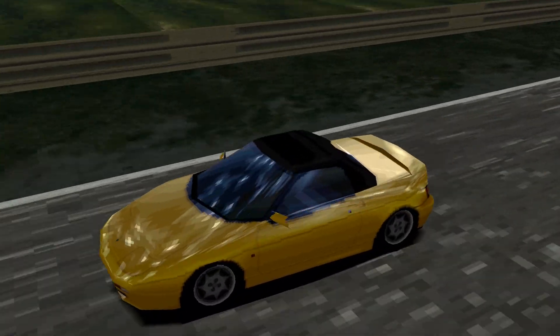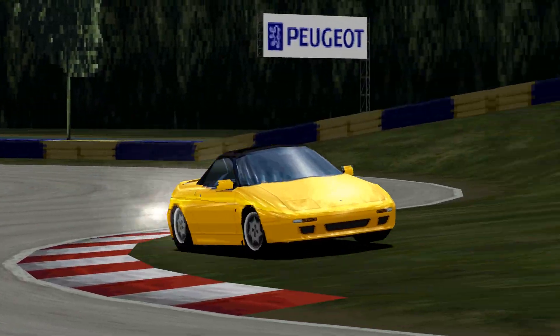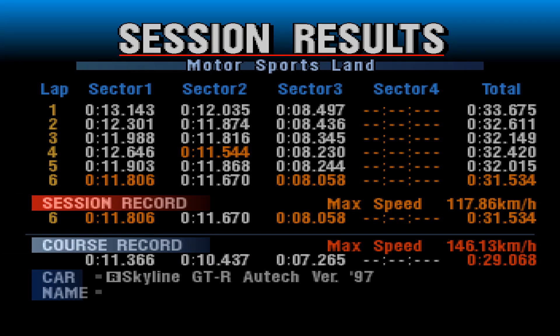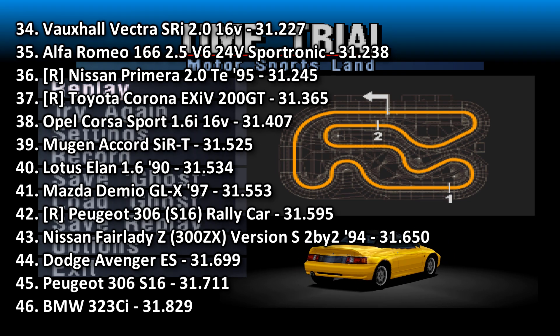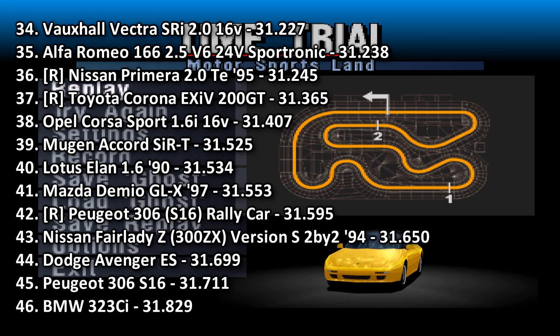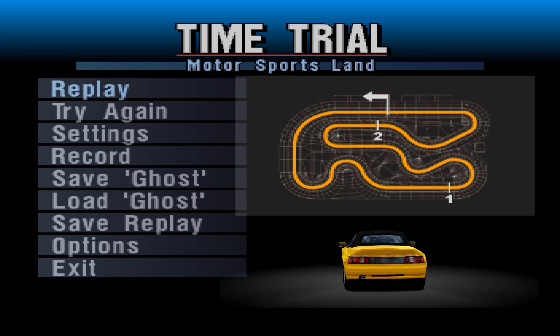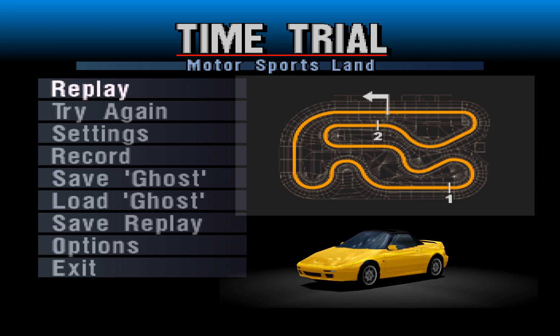It's just not got enough power — 211 horsepower isn't really all that much around here. Ideally you want at least 300 to put in a respectable time. That sector 2 was slow; there might be 0.2 seconds in there as usual. Nevertheless, 31.534 slots it right between the Mugen Accord SiR and the Mazda Demio. It beats the Yunos Roadster by quite a ways, beats the Dodge Avenger and Peugeot 306 — so it's right around hot hatch territory. It does get slightly beaten by an Opel Corsa, which if that Corsa's got a 1.6 in it, is probably not too dissimilar.